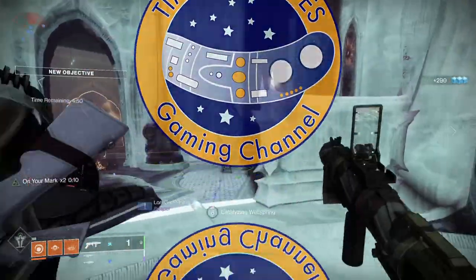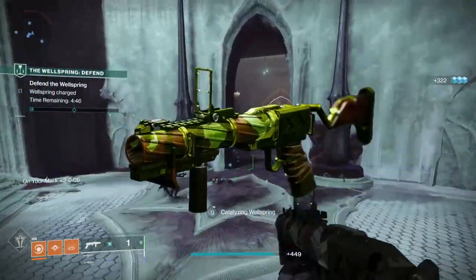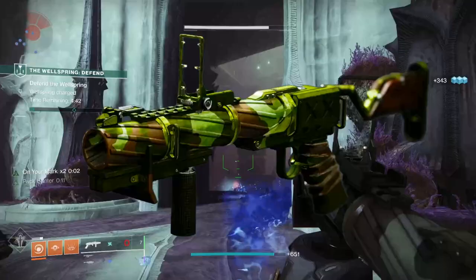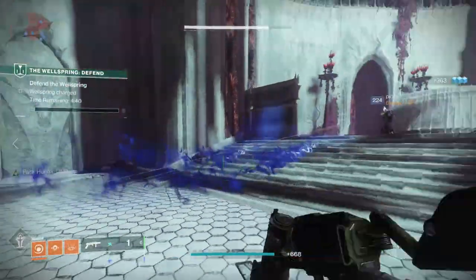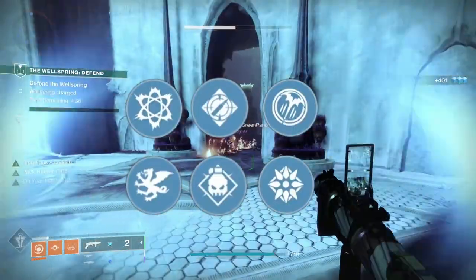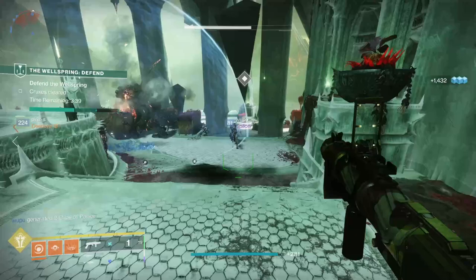Hello, my marvellous sausages. The Salvager's Salvo, introduced way back in Season of the Chosen, is a legendary Arc Breach Loader Grenade Launcher. This means it's loaded from the rear, firearms fans, and it rolls with an amazing set of perks that make it something you will need when Arc 3.0 crackles its way to us in Season 18.